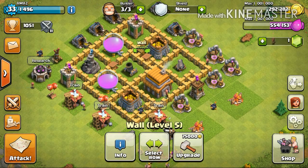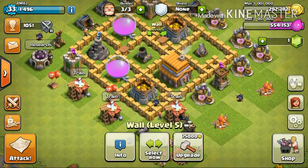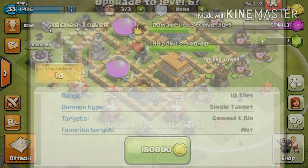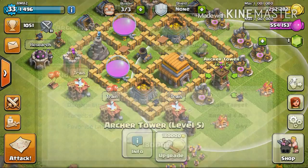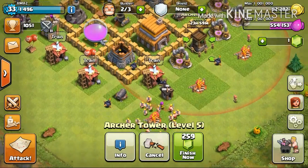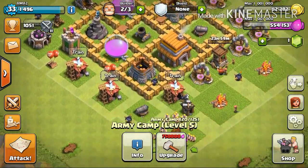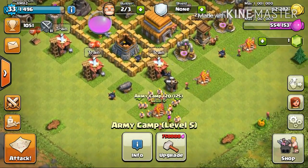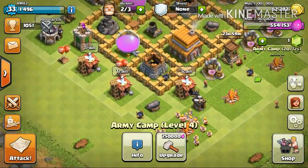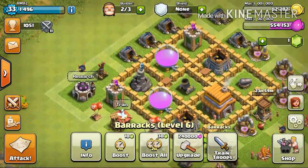A couple of things are still remaining that can be upgraded through gold, one of them being the archer towers. So yeah, let's go ahead and upgrade that. The other things that are remaining are the army camps — this one has been upgraded to level 5. That's the max I can upgrade at this point at town hall 5.